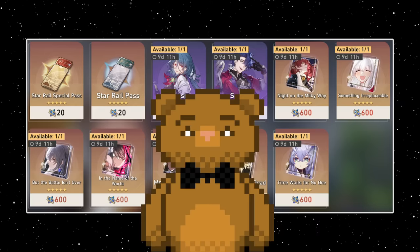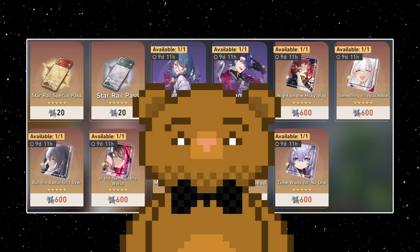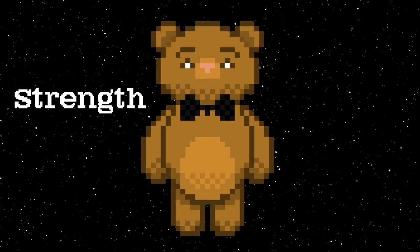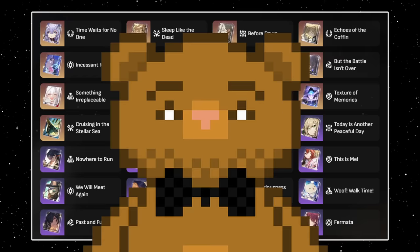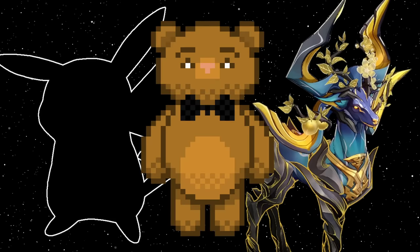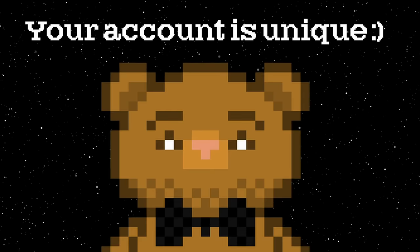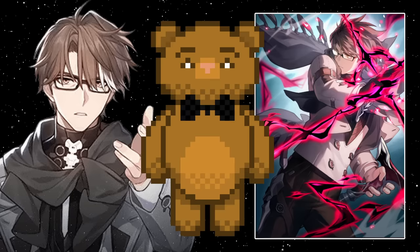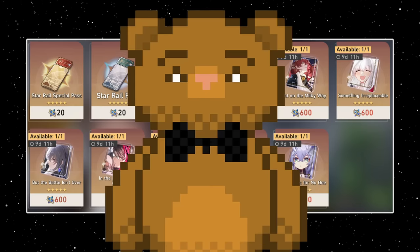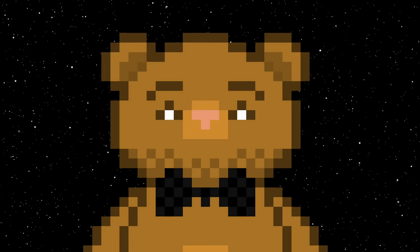Hey, Gober here with a review of the 5-star standard light cones. You might have pulled one already, like me, on your standard pity, or you might be saving your starlight to purchase one. I'll be going through them one by one to determine their strength and value compared to other light cone options. Remember to not take everything at 100% face value, because future characters and content may love light cones that aren't as high value right now, and light cone value will change depending on your account or your needs. Though spending starlight on pulls instead of a light cone is a strong option — it can get you towards a new character or a new limited light cone, which are generally stronger. Anyway, let's begin with this review.